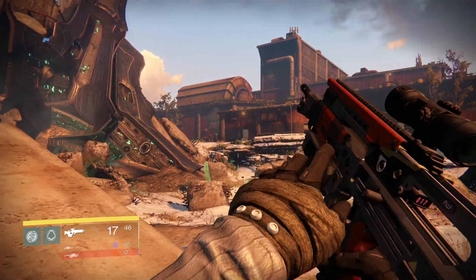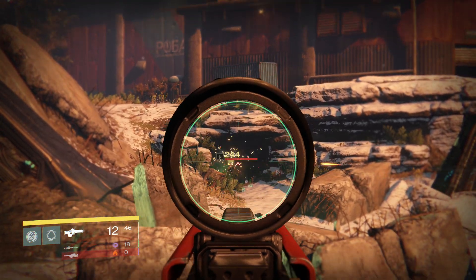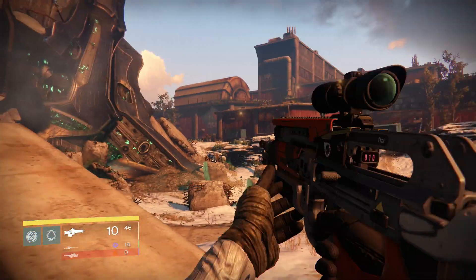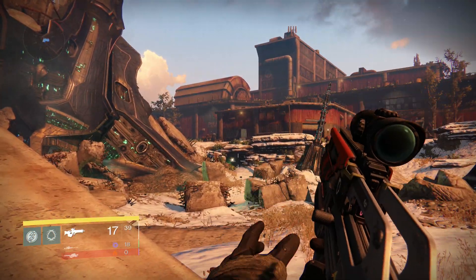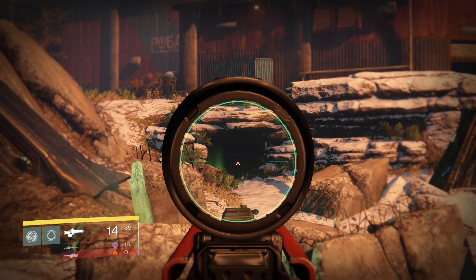I've got 60 shots left, so two more reloads, and I'll run in there just so you can see the loot. So far it's just been green engrams, but even those are handy because you can break them down and get weapon parts and some glimmer, which you need to upgrade your better weapons anyway.